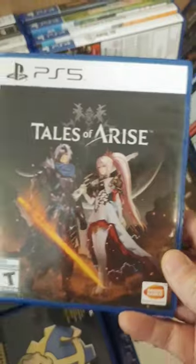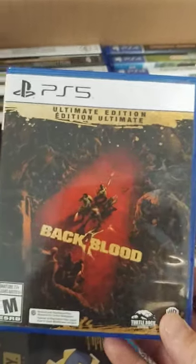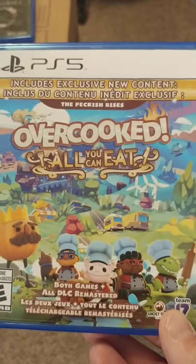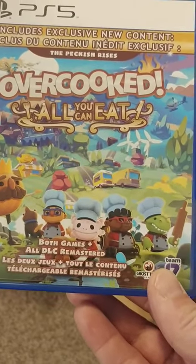Here's my PS5 - won't mix this up. Tales of Arise. I can't remember if I put my Far Cry 6 down here or not, might be upstairs. Let's go through the PS5 since we're here. Back 4 Blood Ultimate Edition - haven't installed it yet. This is really fun playing against other people online. Overcooked: All You Can Eat - and Jeff, if you're watching this, this is what I was telling you about. It includes both games and all DLC, remastered, plus new stuff as well.